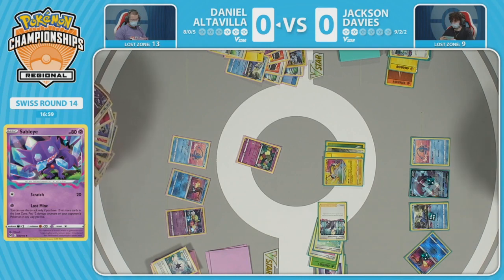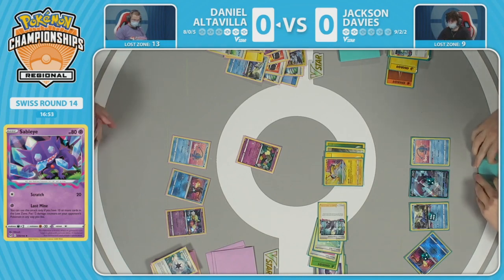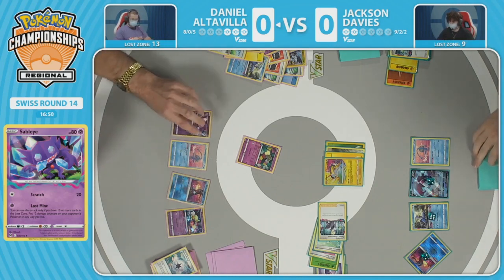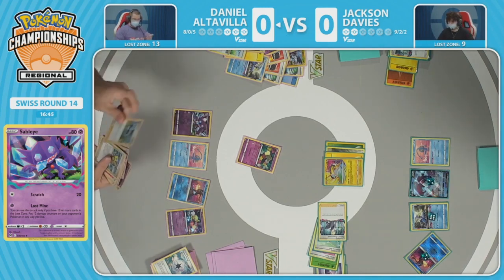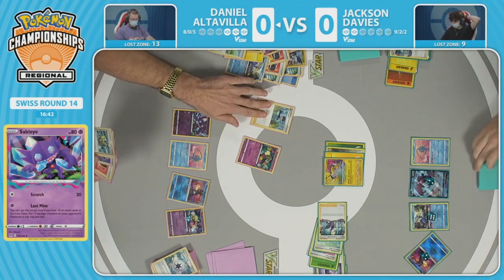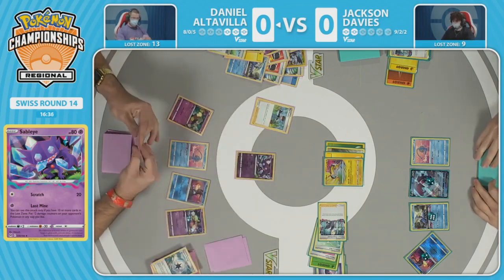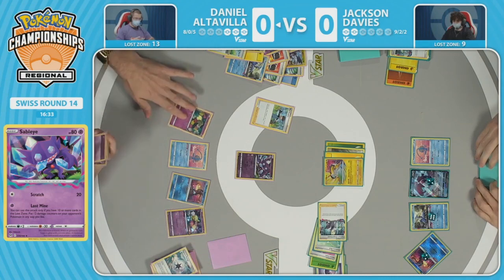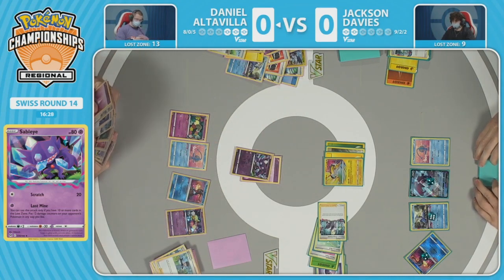Radiant Greninja with 110 HP, Manaphy at 70 HP. Lumineon has to get taken down here. As long as Jackson doesn't have a way to remove Daniel's Manaphy, Daniel has done it. Taking down the Lumineon V for two prizes, sets himself to one prize remaining, getting Sableye back in hand off the Ordinary Rod, and has a Bird Keeper for a switch to get Comfey out of the active, promote Sableye and draw three cards — resulting in that psychic energy. There it is in hand — attached to Sableye, and Lost Mine comes through.